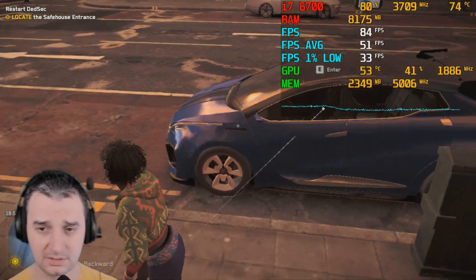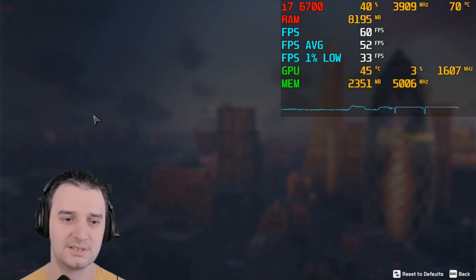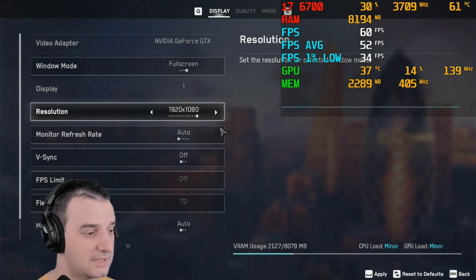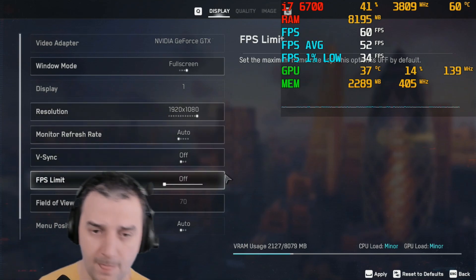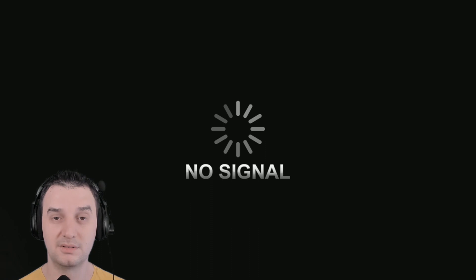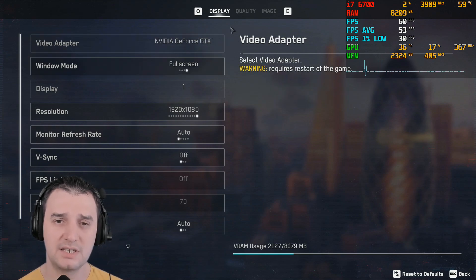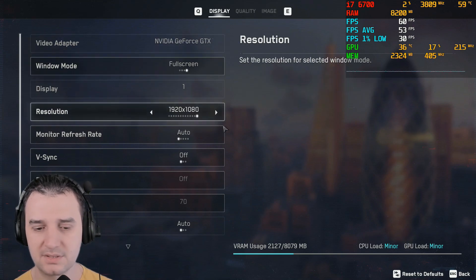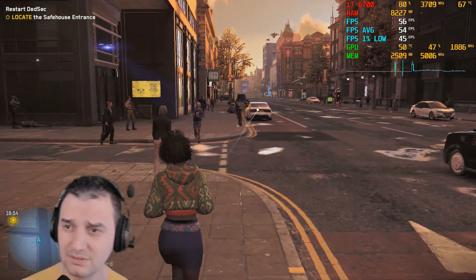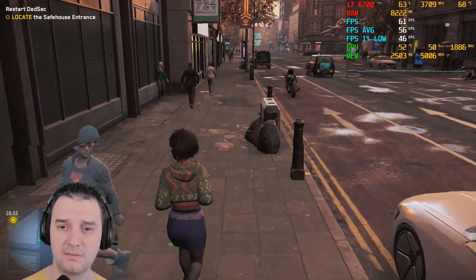It looks nice on 720p, I'm not saying nothing, but my CPU is over the top seriously now. GTX 1080 — look at it go on 1080p. I want to do two conditions: 720p and 1080p, keeping it on low. I don't even think it's possible to go on high details. I'm very disappointed — on 1080p I still got the same performance.